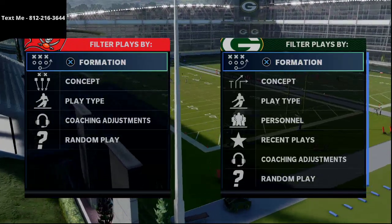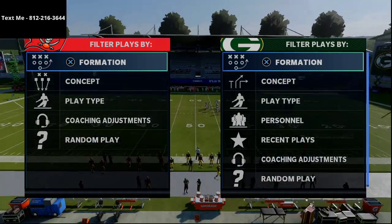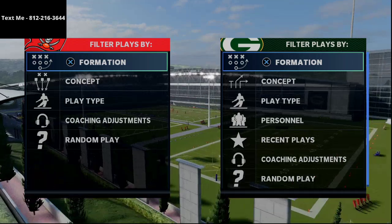In today's Madden 21 tip video we're gonna be breaking down what I believe to be one of the best double-edged blitzes in the game for multiple reasons: number one, the speed of the blitz getting to you; number two, the consistency of the pressure; and number three, the simplicity of it and the way that it gets set up.